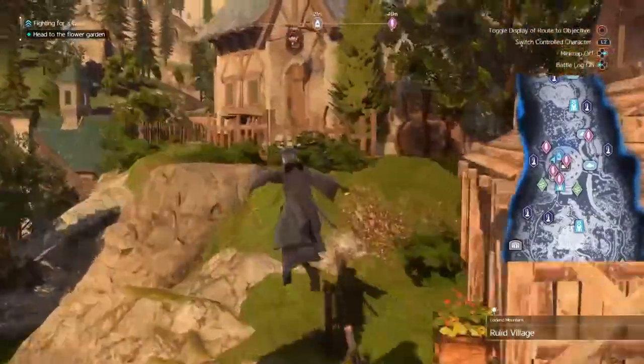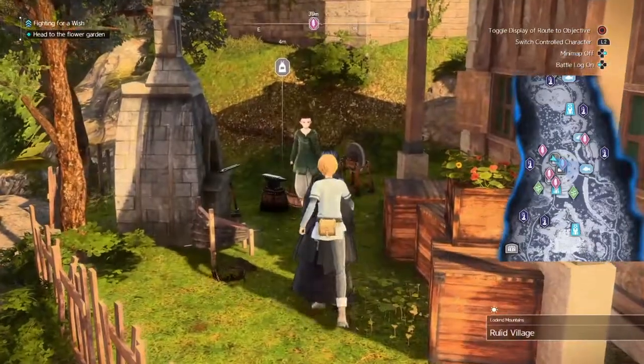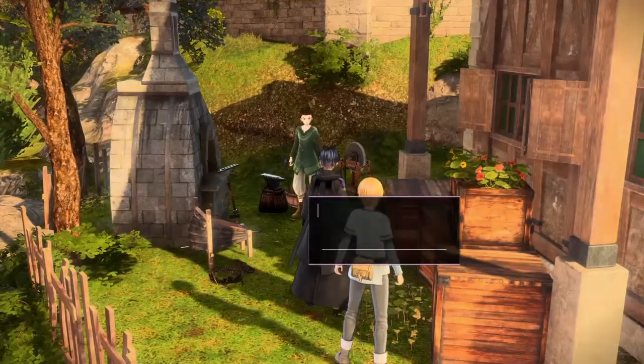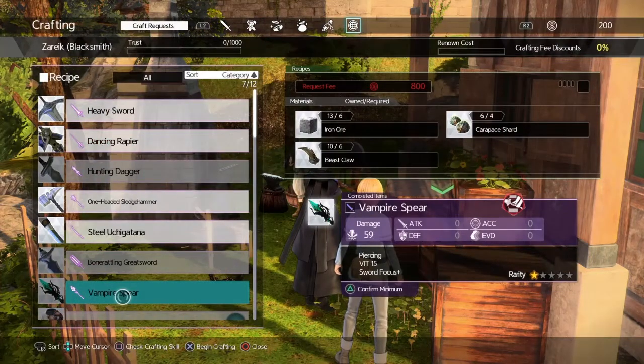Go right over here and here's the blacksmith. What you're going to want to do is craft the spear that is here — which is this right here. Now you can see right there I don't have enough money, so I'm going to have to sell some stuff. But you want to craft this, so once you get enough money, you can just sell some trash materials that you won't be needing right now.